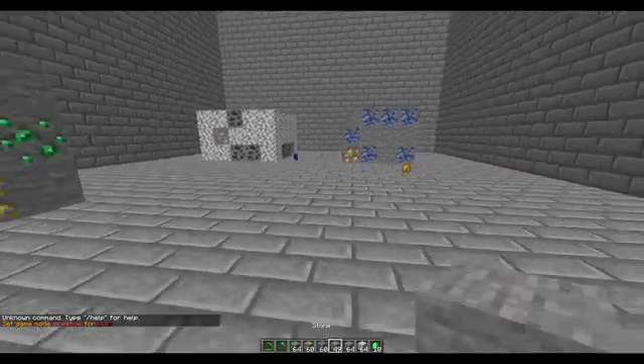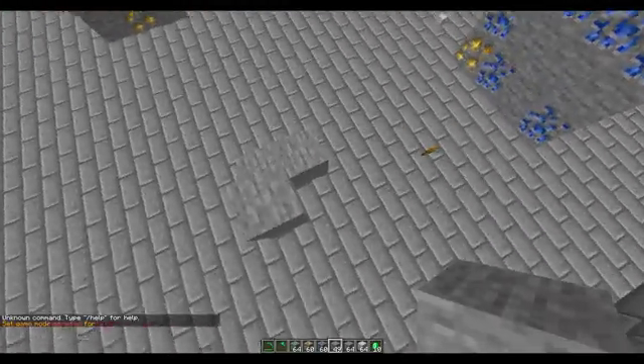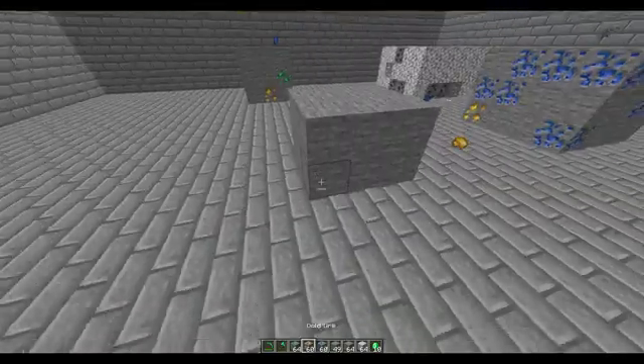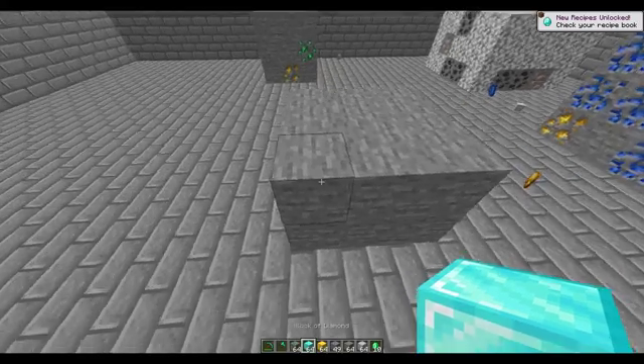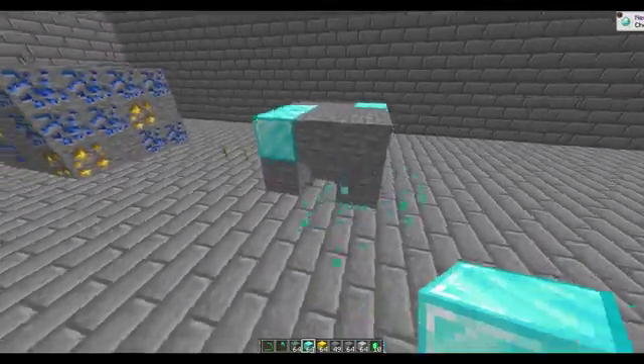The first thing we need is obviously the blocks we want to build out of. I'm just going to make a simple cuboid and then add some more to make it nice. Let's choose our blocks — maybe a block of diamond — and place them randomly, just like an ore deposit.